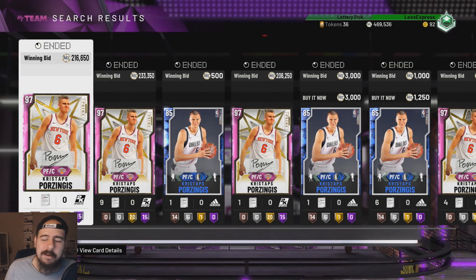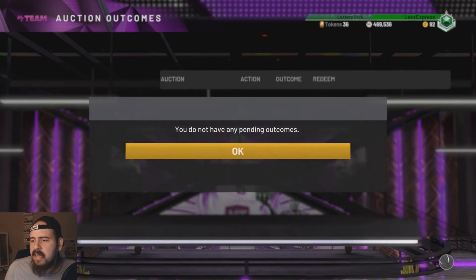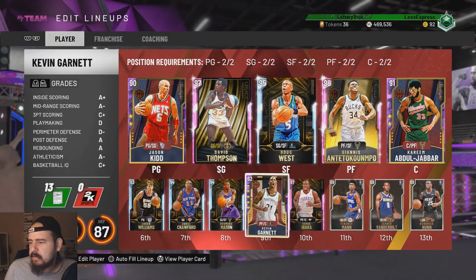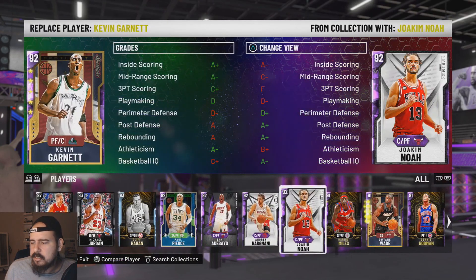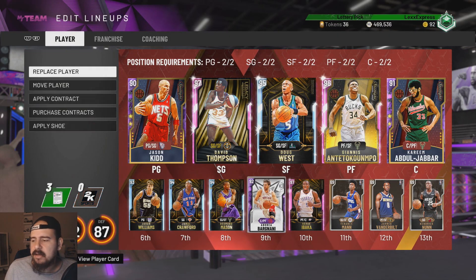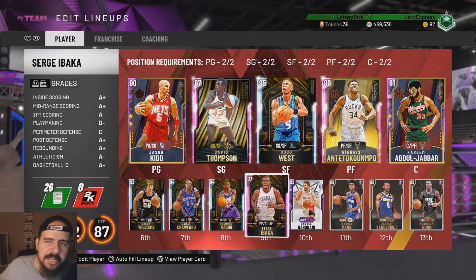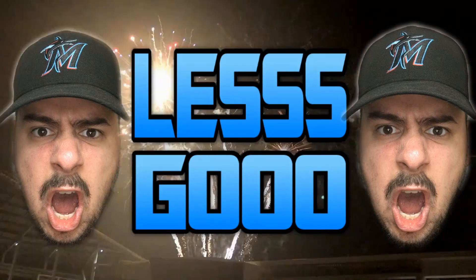That is all for this pack review guys. At least I picked up my boy Andrea Bargnani — let's add him to the squad, the little cheapy squad. Karim is still balling out there. I might take out KG — let's just do it for the video. I'm gonna take out KG since I just picked up Andrea Bargnani. I'll move him to center — there we go, that looks a little better. Alright guys, I'm signing off. Thank you for tuning in, I'll see you on the next one. Drop a like, subscribe — let's go!